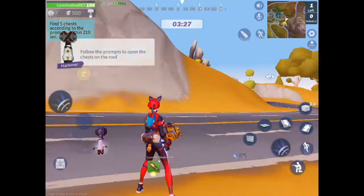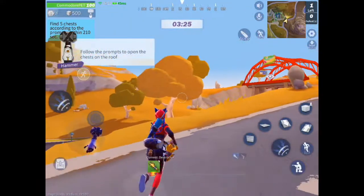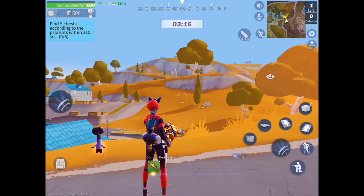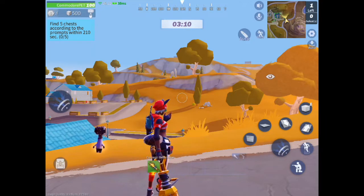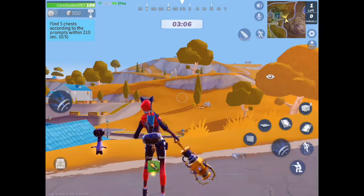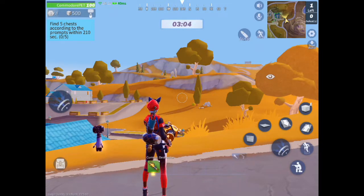So first, let's start off with something basic. This is a little thing that happens usually when you're build battling — I like to call it 'blocked off.' I came up with little names for these things that keep happening to me when I build battle, and I randomly say them to friends so they know what kind of build battle I'm having — whether they should come help me or continue with their own fight.